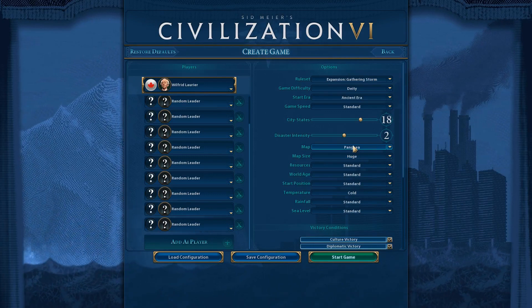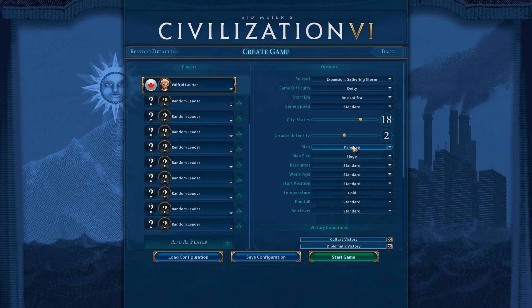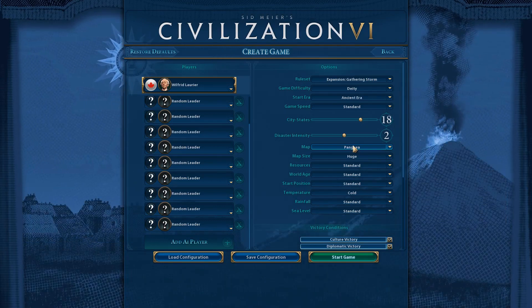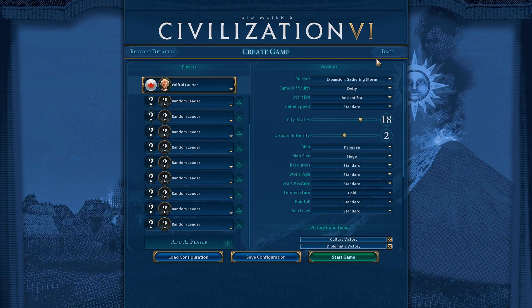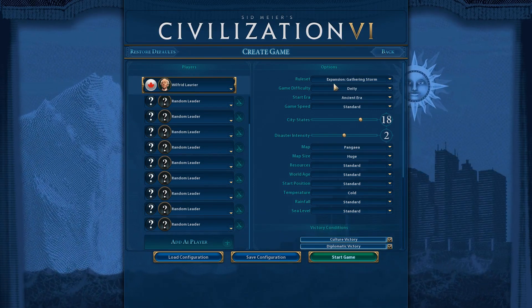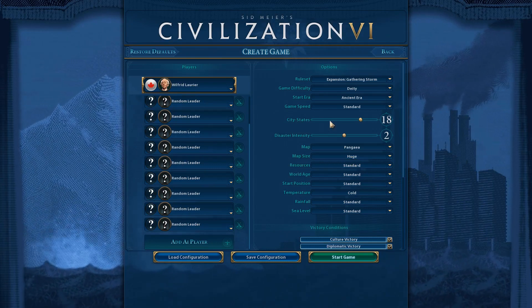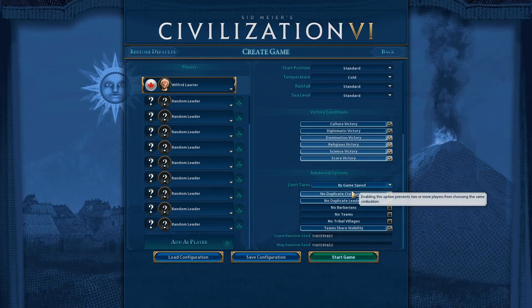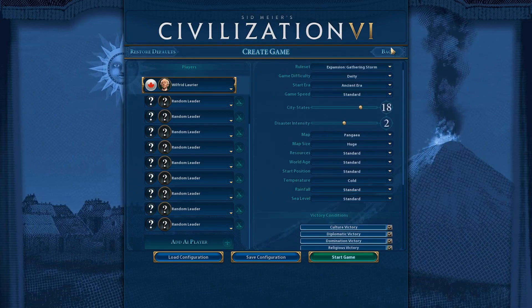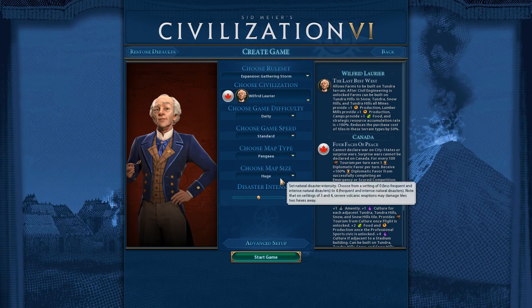I'm doing Pangea because I also want enough room. I envision going up across either the southern edge of the landmass or the northern part and just kind of filling up that whole area of tundra. There's going to be 12 civs, 18 city-states, cold temperature, everything else is standard. I'm going to play on deity, standard game speed, Pangea, huge map.